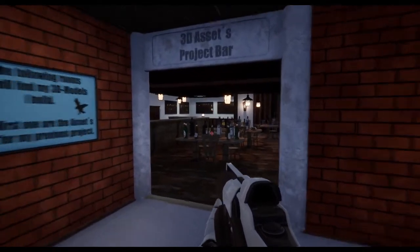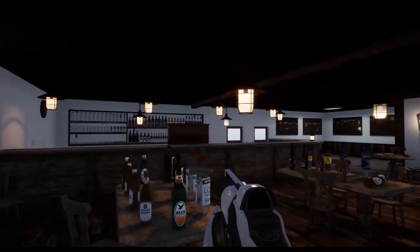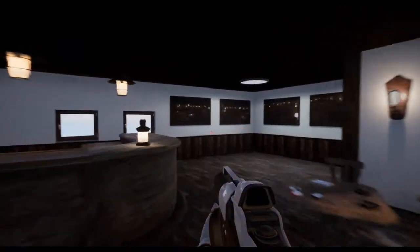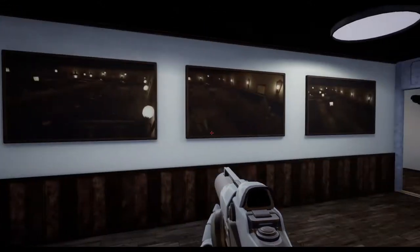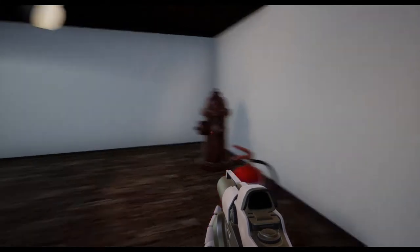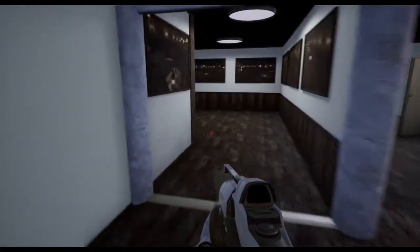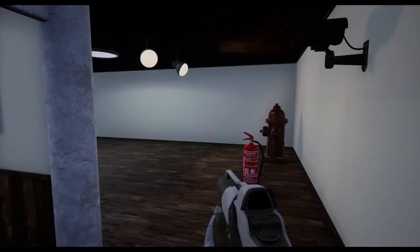In the 3D asset room there is not much that has happened. I didn't build any new assets — I just updated the light. As you can see in the practice room there are no new assets either, but there will be more in the future.